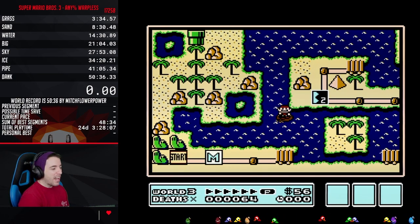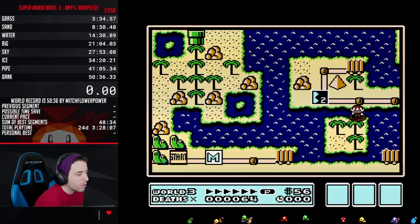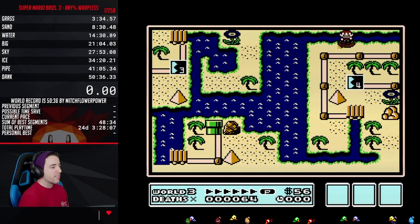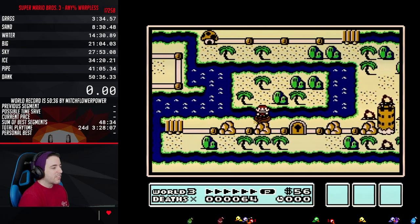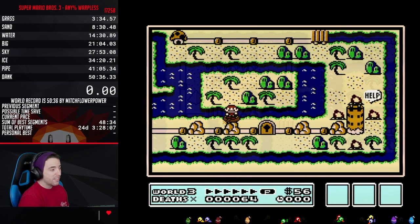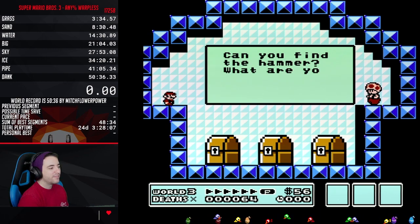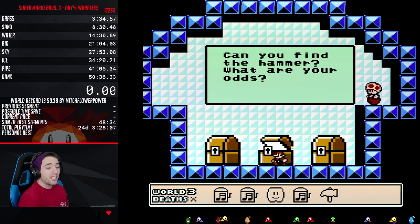I've decided that Mario 3 ROM hacks have never had an open world concept — so you can do whatever levels you want in whatever order. The castle is simply blocked by the fortress and four hammers. Can you find the hammer? Apparently my odds are pretty good.